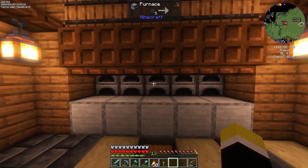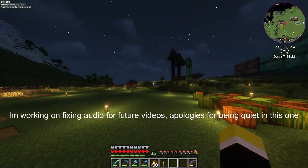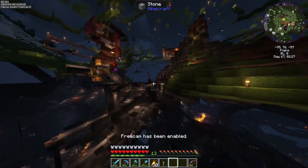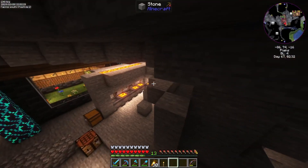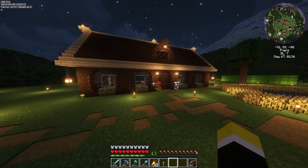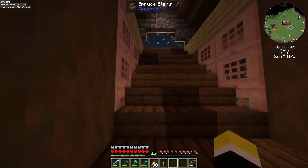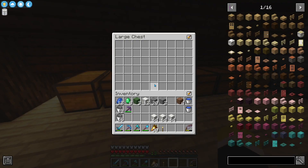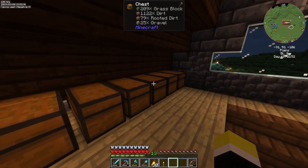We've just finished up the lava farm for the smelter, so now we can come in here and use this whenever we need to and not have to worry about coal. The one over here I didn't even finish — I just went into the basalt delta biome next to the warped forest, took some buckets and went ham. I figured that would be a lot faster.